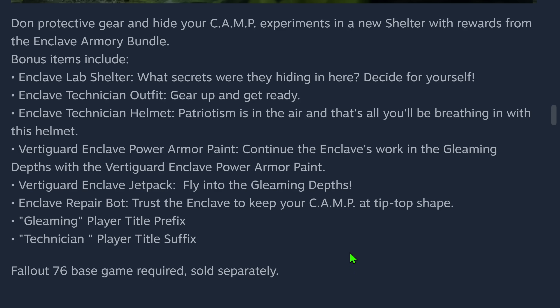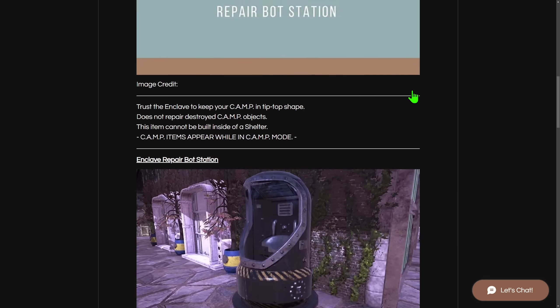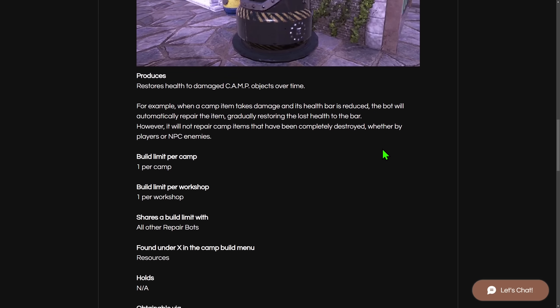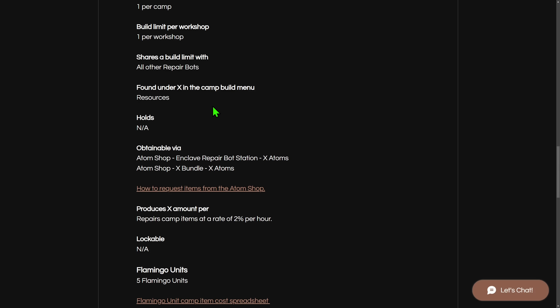But what exactly does this bot do? On the Duchess Flame website, we have the Collectron Enclave Repair Board Station — this is data-mined information, so it may be a little different. The idea is it will repair your camp. You can build one per camp and cannot build other repair bots. Like other Collectrons, it will repair camp items at a rate of 2% per hour. I'm not 100% sure if that value will stay, as it may just be from past testing.